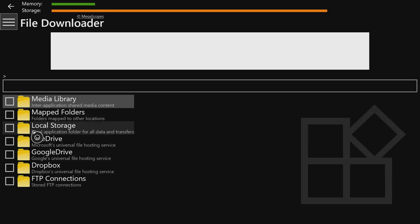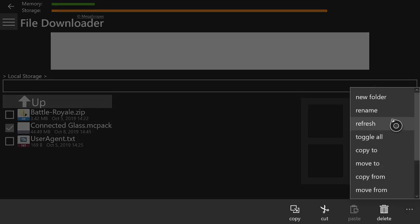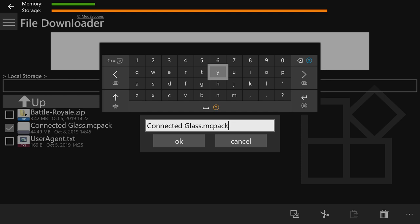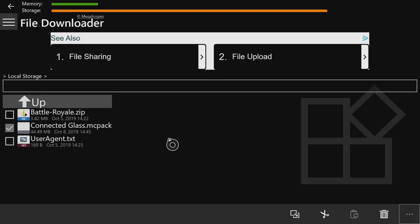Once the download is done, go to the top left, press A on the three lines, and then go to Storage. Press A on Local Storage and you'll see 'connected glass.mcpack.' Press A on the square to the left of it to check it, then go to the bottom right, press A on the three dots, and press A on Rename. Push the right bumper once and erase 'mcpack' — but make sure not to delete the dot. Then replace 'mcpack' with 'zip' and press OK.